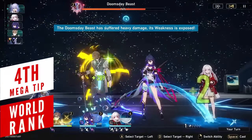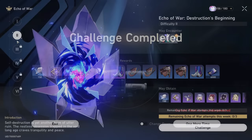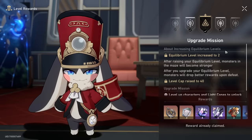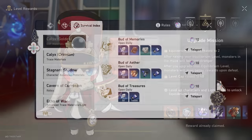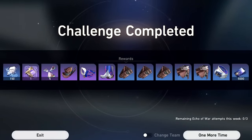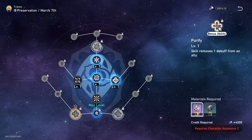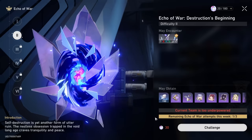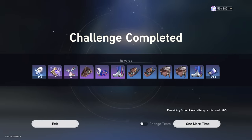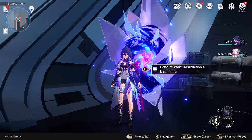Once you unlock the weekly bosses, you can complete them up to 3 times per week, but you might lose out on a lot of Trailblaze Power you could use more efficiently. The rewards actually become better each time you increase your equilibrium level — basically the same as world level from Genshin. For example, you can increase equilibrium to level 2 once your account reaches Trailblaze level 30. I made this mistake myself and completed 2 boss encounters before leveling up my equilibrium, getting only 1 advanced trace material both times. But after reaching Trailblaze level 30 and unlocking equilibrium level 2, the boss dropped 2 advanced trace materials. So if you're very close to Trailblaze rank 30, wait until you reach it and then go farm those bosses.